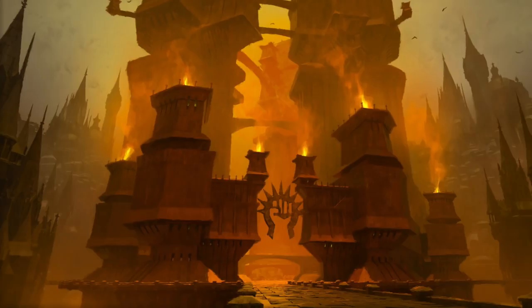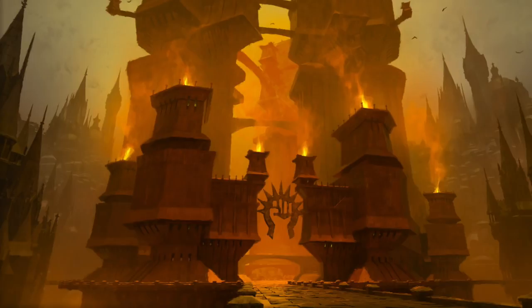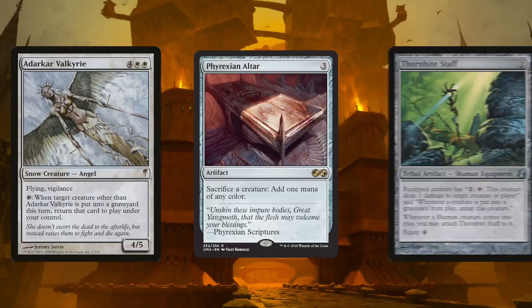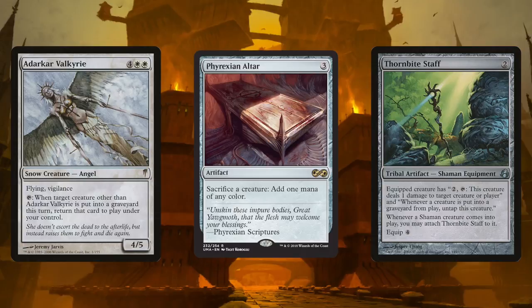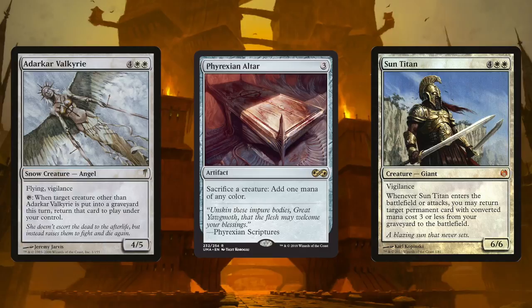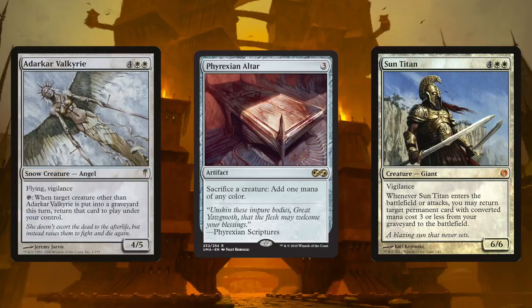The Phyrexian invasion of Ravnica has begun. The first line of defense is the Boros Legion, which also means they're the first to fall. Combining Phyrexian Altar with a Darkar Valkyrie and Thornbite Staff makes for a spicy combo. Tap a Darkar Valkyrie to make target creature that dies this turn come back to the battlefield under your control — particularly sweet when you bring back creatures with enter-the-battlefield effects like Sun Titan. Now you've got to get it to die, and Phyrexian Altar to the rescue: sacrifice it to the Altar for any color of mana and Valkyrie's ability will bring it back.